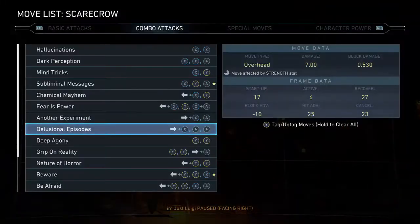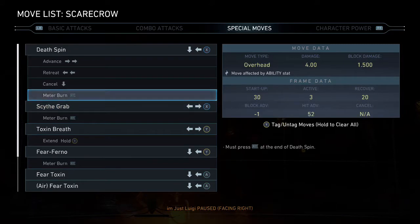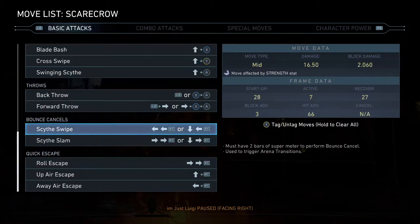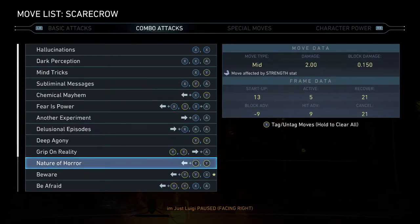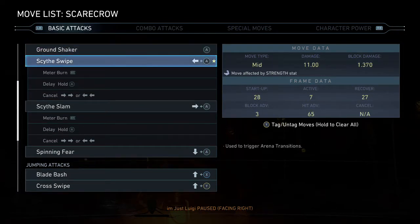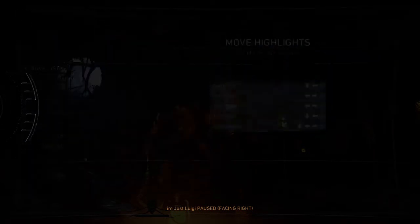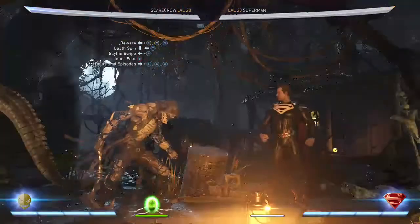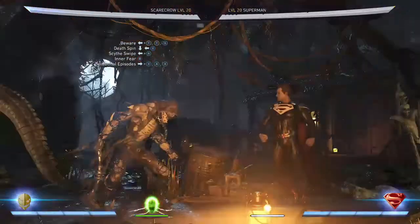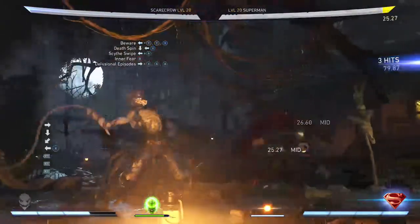Now I'm going to show you another combo that involves his Traumatized character power. If you have his character power charged up it does the fumes and all that. This combo starts similarly — you're going to start with the Beware combo string, then go into his death spin. You're going to do the death spin but make sure it only hits the enemy twice before you meter burn.